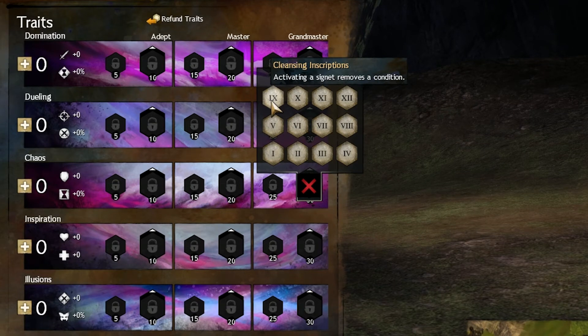Cleansing Inscriptions — I don't like this trait because I don't like Signets at all. Removing a condition with a Signet is okay, I guess, but there are just better traits and better ways to remove conditions from yourself.